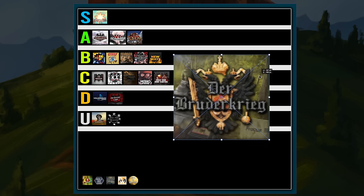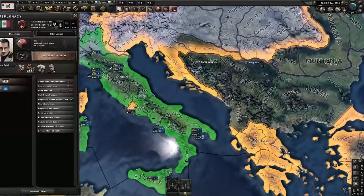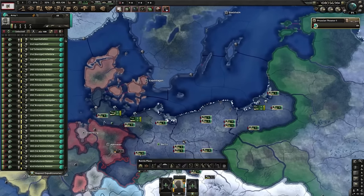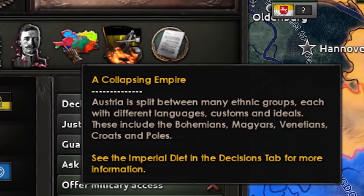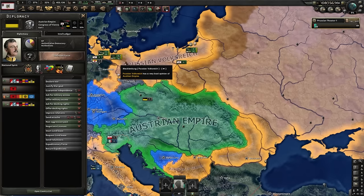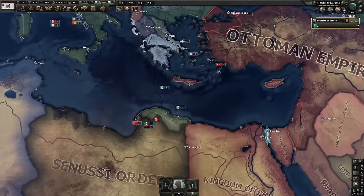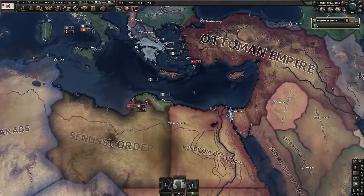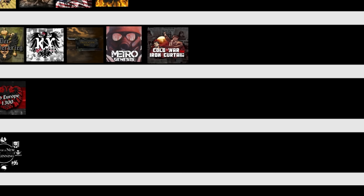I'm also going to put End of a New Beginning into unfinished too, because if they can actually make content up to 1950 it might be an amazing mod. Next is the Brothers War mod. I don't want to put this one in unfinished because all the countries that need focus trees for the Brothers War have them, and the Prussia tree is pretty fun in my opinion. To clarify, this isn't a mod about the Brothers of War — it's a mod about what if Austria won the Brothers War. It still takes place around the normal HOI4 time of 1936, and it's a World War II scenario where Austria and the Holy Roman Empire kind of exist.